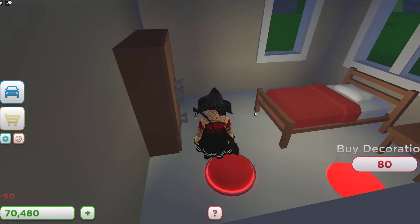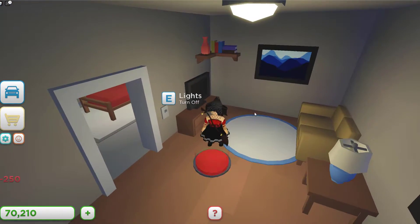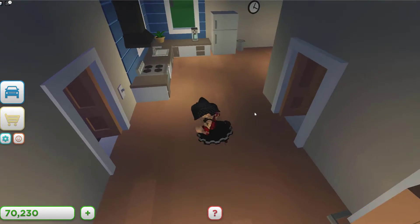As I keep buying things, you can see some interactive prompts showing up — I can turn the lights on and off, open the shower door, and turn the sink on.